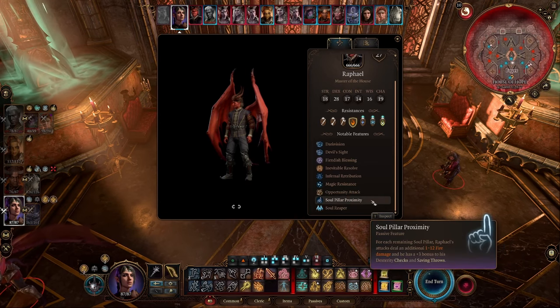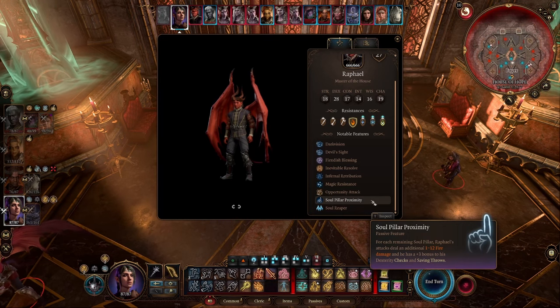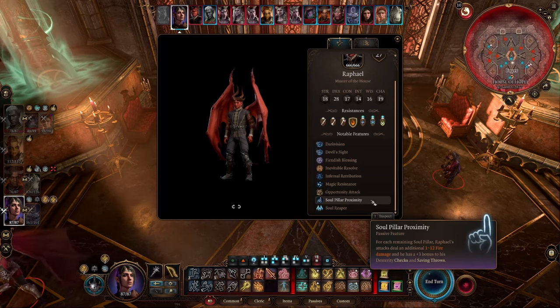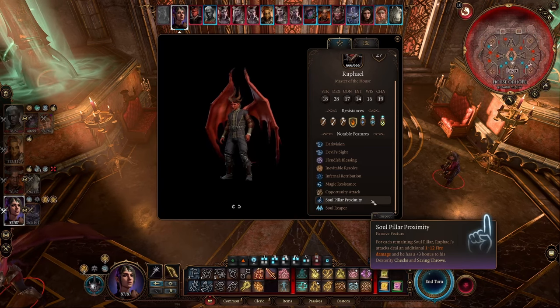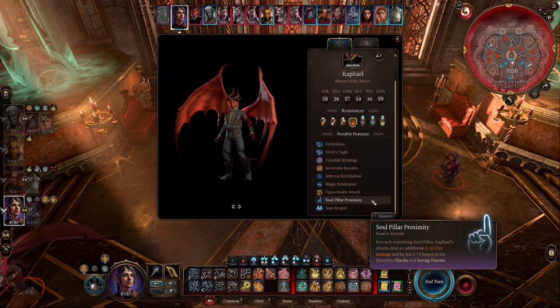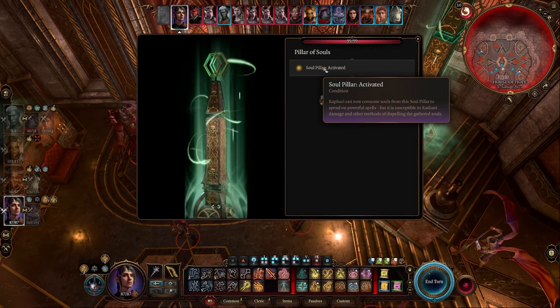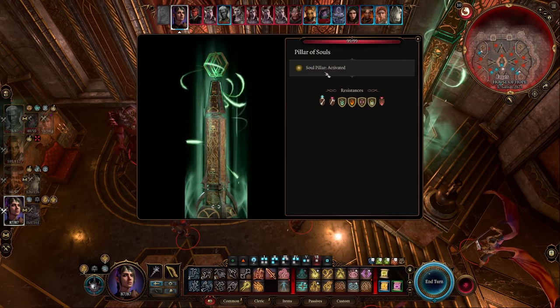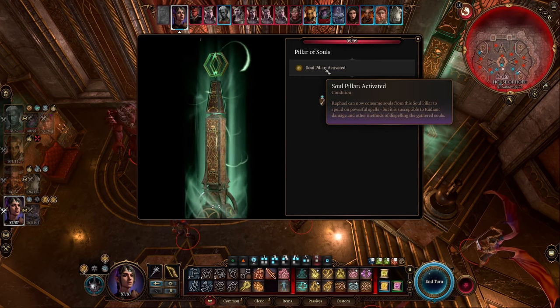The one you want to focus on is soul pillar proximity. For each pillar, his attacks deal an additional 1 to 12 fire damage and he has a plus 3 bonus to his dexterity checks and saving throws. We don't want to take an extra 4 to 48 fire damage on his attacks. Raphael can absorb souls from the pillars to fuel powerful magic attacks — trust me, you don't want to get hit by those. They do stupid damage.